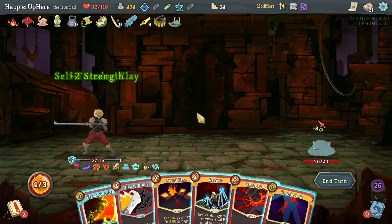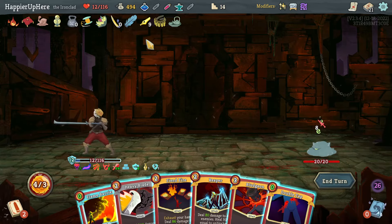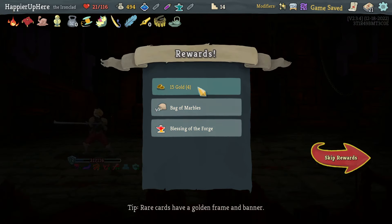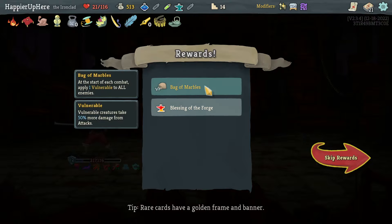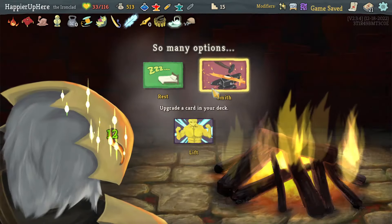I was able to use Feed once and also get Overkill with Heavy Blade dealing 244 damage thanks to the Pendelk. Got Overkill and max HP. I healed back to 21 which is good. Also got Bag of Marbles: at combat start make all enemies vulnerable. A Blessing of the Forge too.